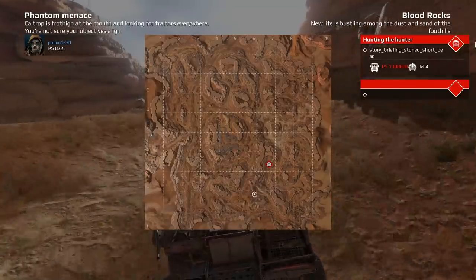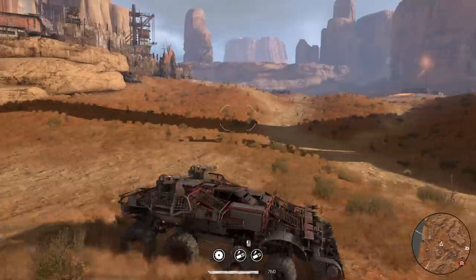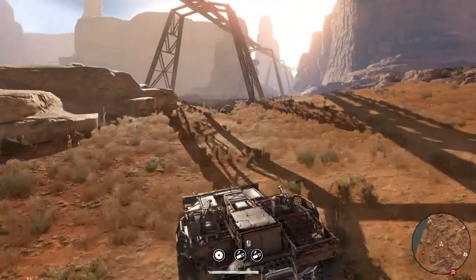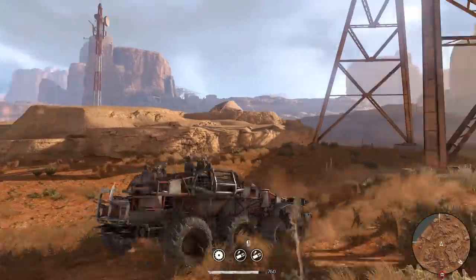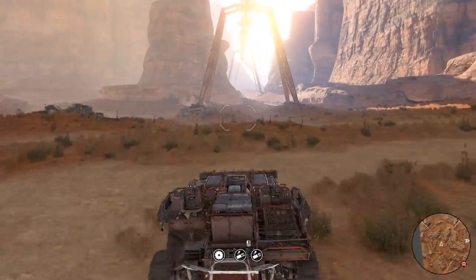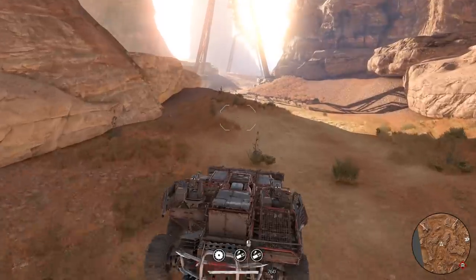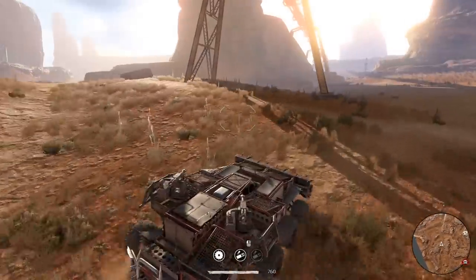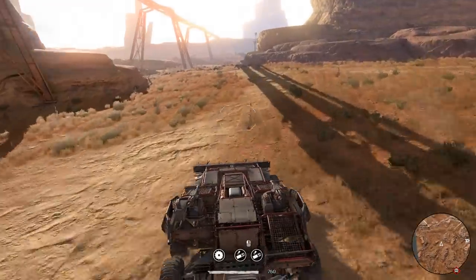Look at how big this map is — you can go anywhere. So many things you can do and so many places to go. I want to go back up by where we found those other side missions to see if I can do them. I'm really curious whether they only appear when you're in a different instance. I wish they showed up on the map.